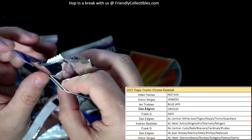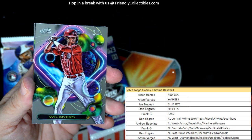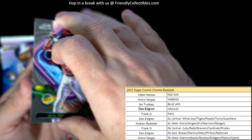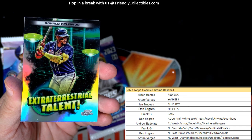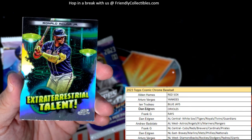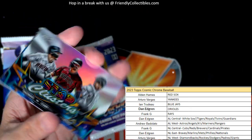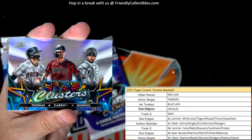All right, next up we've got Myers — and an Acuña Extraterrestrial Talent refractor! That one's going out to Dan. There you go Dan — and Star Clusters.